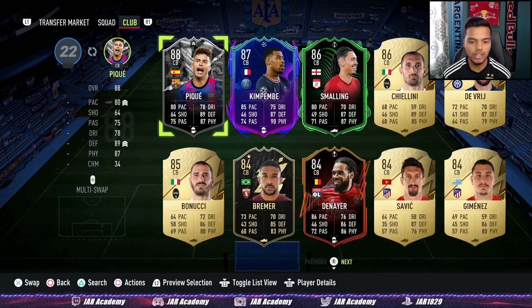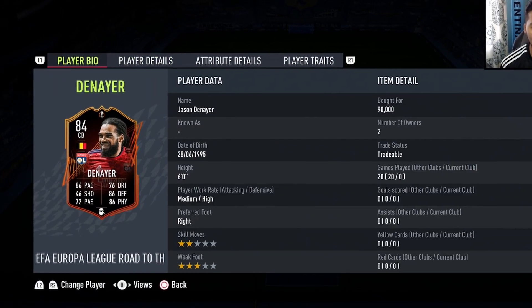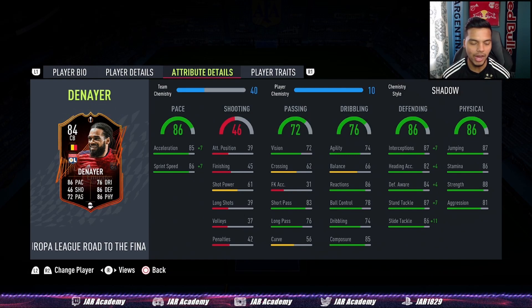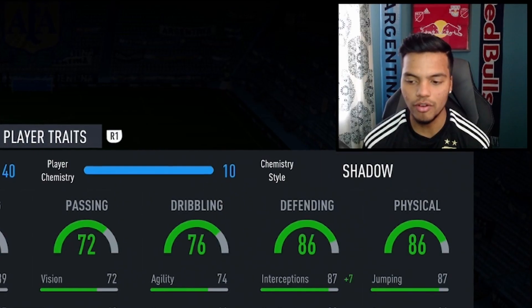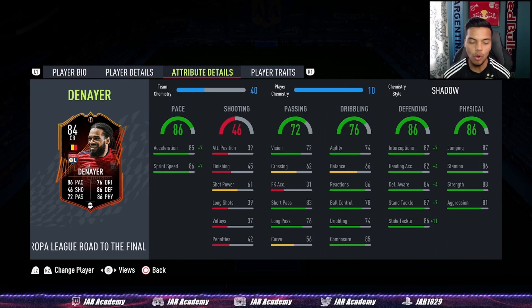Alongside Kimpembe, a new card — Jason Denier. Look at this card: 6 feet tall, medium-high work rates, 3-star weak foot, which is very good for playing out the back with both feet. 86 pace, 86 defending, and 86 physicals — very, very good. Throw an anchor or a shadow on him, whatever you like, and he'll be set to go. A proper center back.